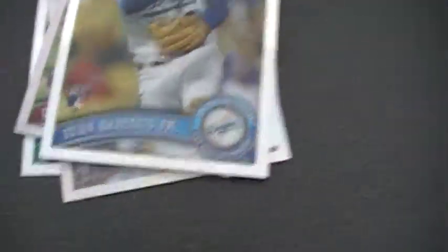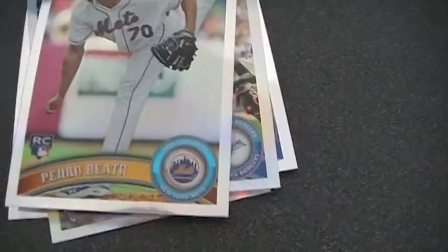Next, we got the refractors, the nicest one being a Michael Pineda rookie. We got a very nice Matt Camp refractor, Dominic Brown rookie refractor, Tania Spinoza rookie refractor, Amadeus Jr. rookie refractor, James Loney refractor, Pedro Mbieto refractor, and Jason Herring refractor.